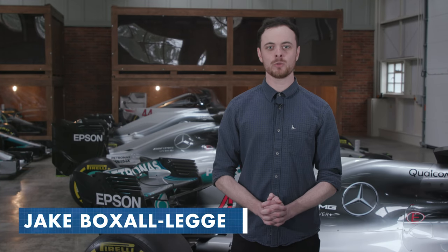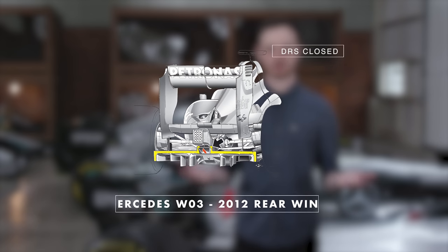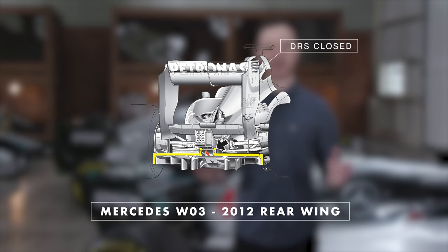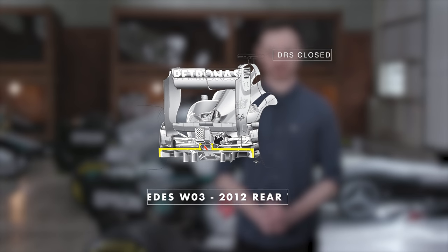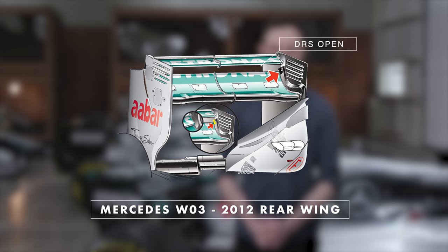The DRS, the drag reduction system, is the device which allows the rear wing to open up on a straight. When activated, the system lifts the leading edge of the wing up by 70mm, creating a much larger slot gap and reducing the frontal area of the car. In other words, the car has less drag, providing a boost to the top speed.